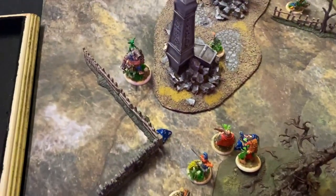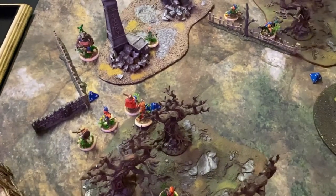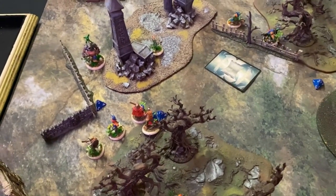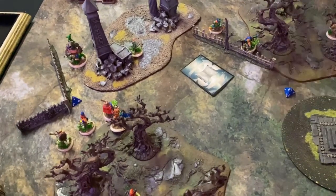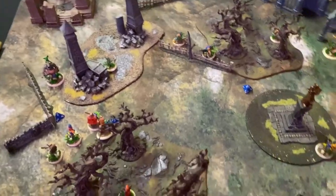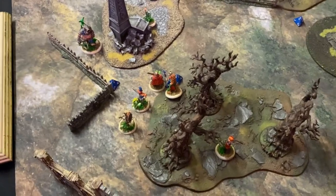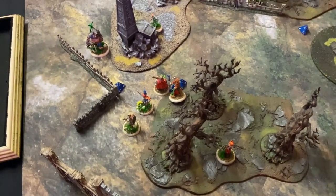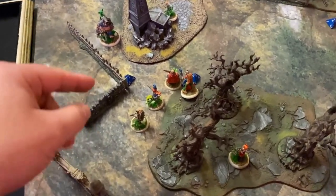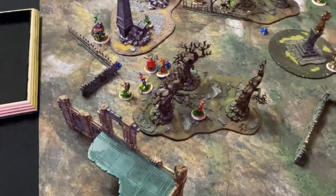Ribold has moved up and is shooting the Baron with his cannonball. Stephen declares Green One — I'll let him have it. Ribold does three times damage to Baron Von Fancy Hat, minus one due to Ribold's rule, then minus two because it's non-magical damage — so Baron actually doesn't take any damage. He does get shunted back an inch though. He just takes the cannonball to the chest like a champ.